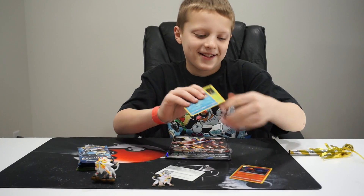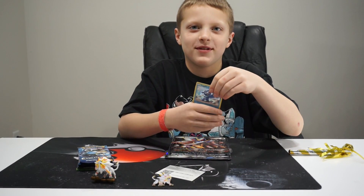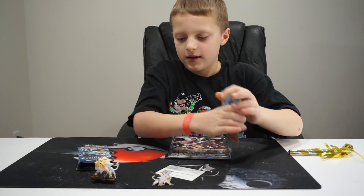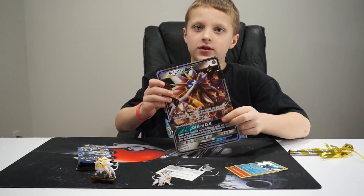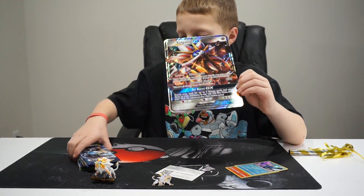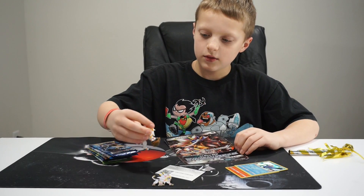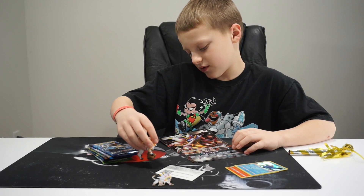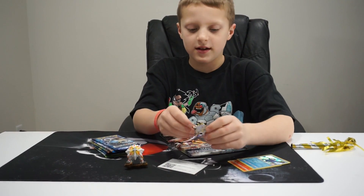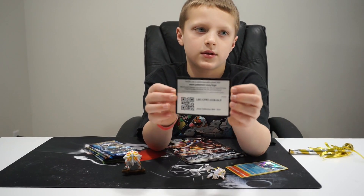Okay, so our first cards - the three first cards are Popplio, Rowlet, and Litten. And then we have the Jumbo GX card. We have these five booster packs. We have the Solgaleo figurine and the Solgaleo pin. And here's the code.